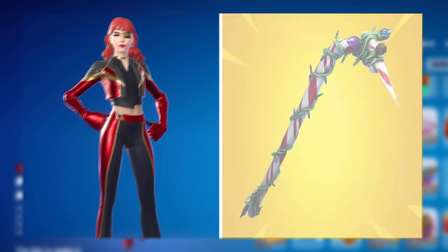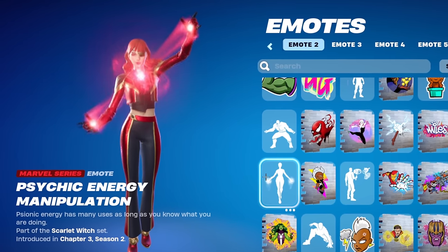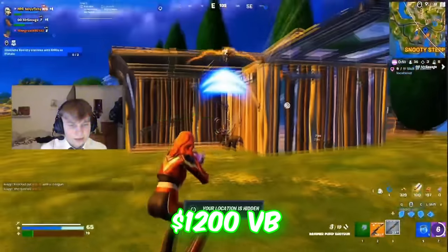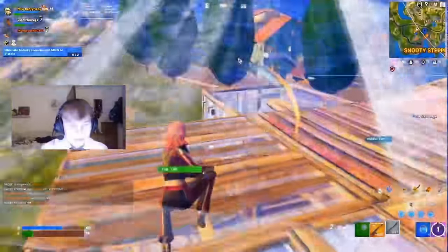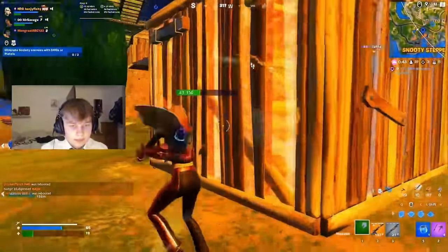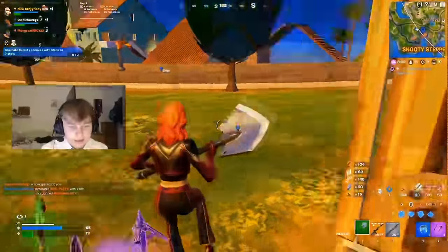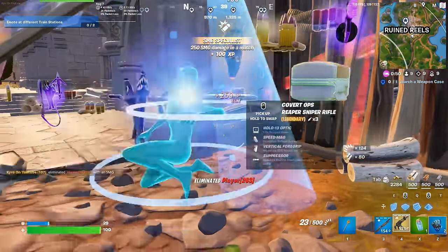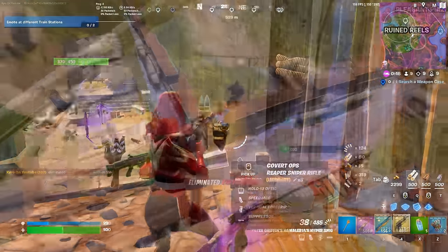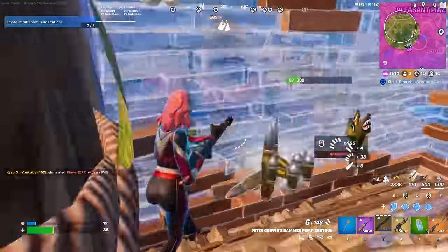At number 4, we have Siren paired with the Candy Axe. Siren has been in the game since Chapter 2 Season 2 and has been tryhard ever since. This skin costs 1,200 V-Bucks, and we just got a brand new edit style added at the start of Chapter 5, which improved it a lot. The red edit style is now my favorite — it looks so different from the original styles. It has dropped off in popularity a little just because it's been in the game for so long, but the Candy Axe actually looks really good on the red edit style especially, so I highly recommend trying this in Season 2.